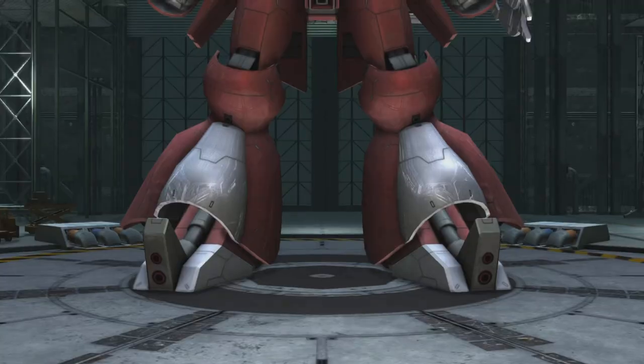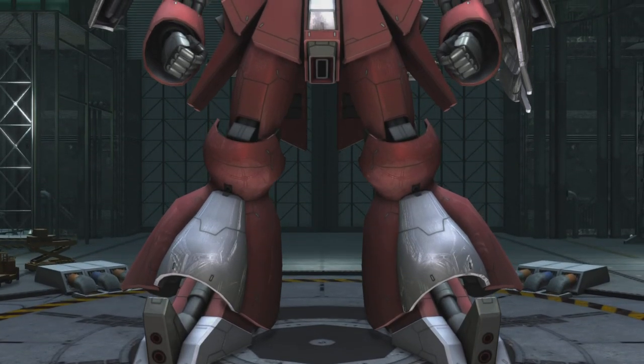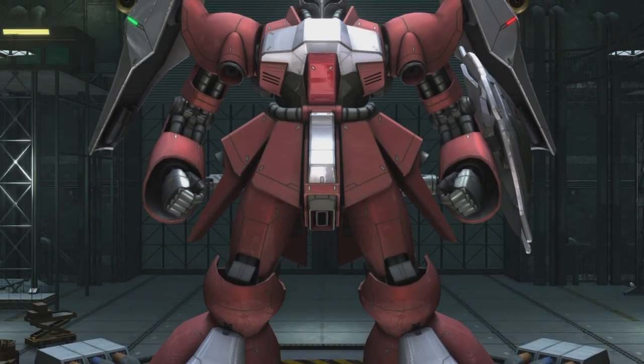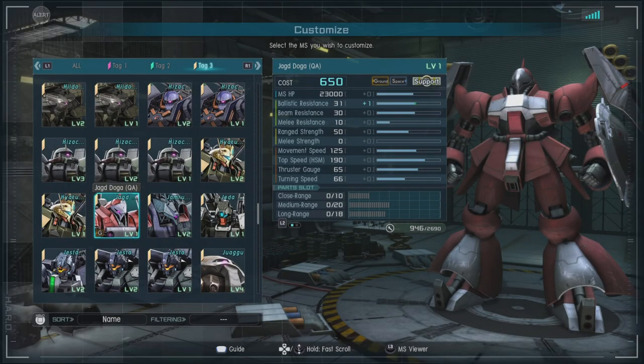Gundam Battle Operation 2 featuring the Jagdoga QA, a support version of the Jagdoga known for being piloted by Quess and appearing in Char's Counterattack. It is a 650 cost suit that is ground and space capable, with a ballistic resistance of 30, beam resistance of 30, melee resistance of 10, a range strength of 50, a melee strength of zero, a movement speed of 125, and a boost gauge of 65.